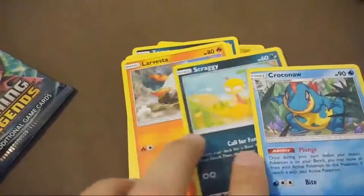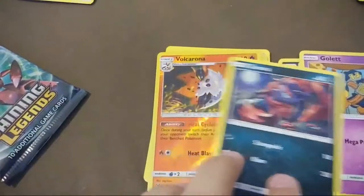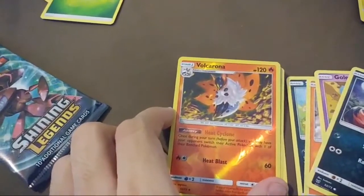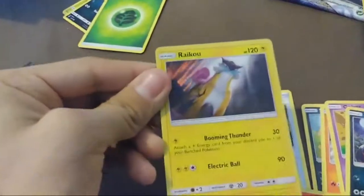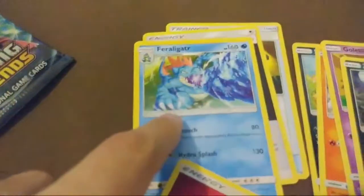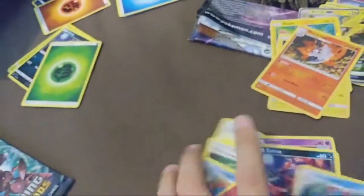We got Croconaut, Scraggy, Larvesta, Larvesta, Gallade, Zorua, Volcarona — kinda sounds like corona — and what we got here: a Raichu. It's not really shiny... oh yeah it is, look, it's pretty shiny. And this one's a little shiny too. The rest we got: Feraligatr, warp energy, energy retreat. Not really that great.